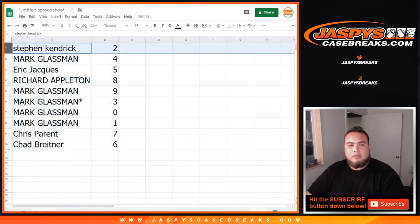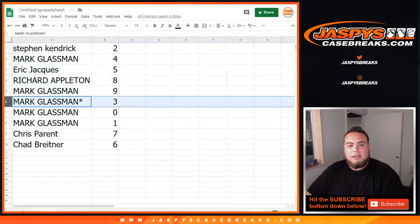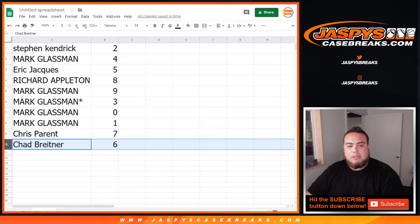So there you go: Steven K. gets 2, Mark gets 4, Eric gets 5, Richard gets 8, Mark gets 9, and 3. Last spot Mojo gets 0 — any and all redemptions. 1 gets any one-on-ones. Chris with 7, Chad with 6.